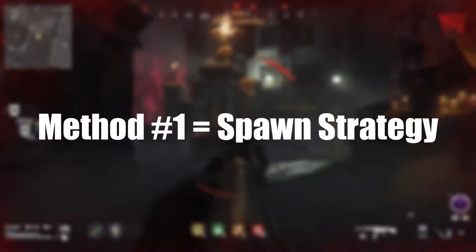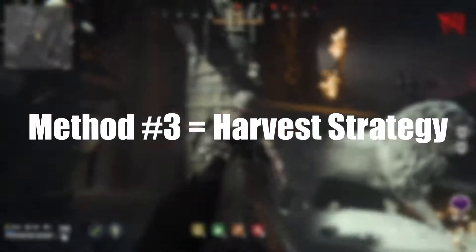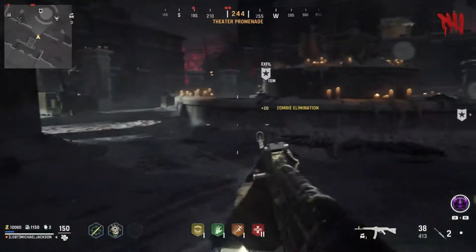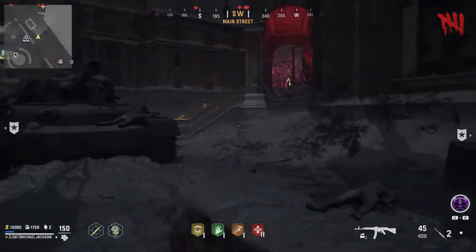So to sum everything up: Method 1 is the spawn room strategy. Method 2 is the transmit strategy. Method 3 is the harvest strategy. And Method 4 is just playing with other people. Hopefully this can help you guys complete your camo challenges and earn them faster. So far these are the only methods that I've really had success with.